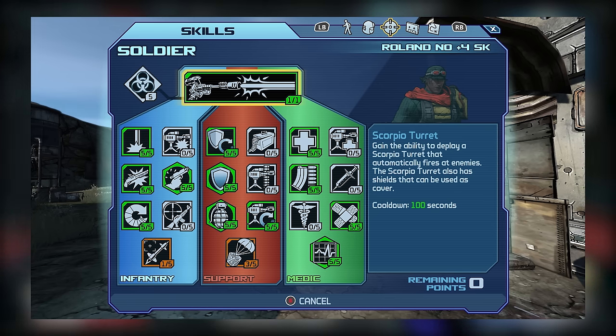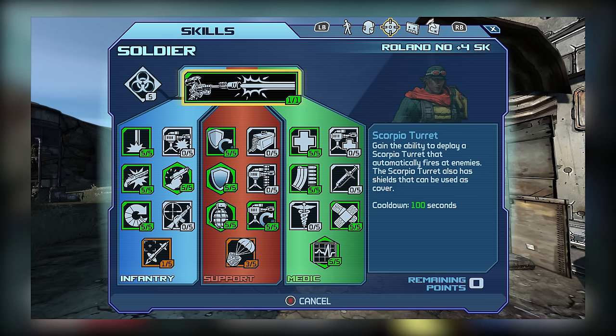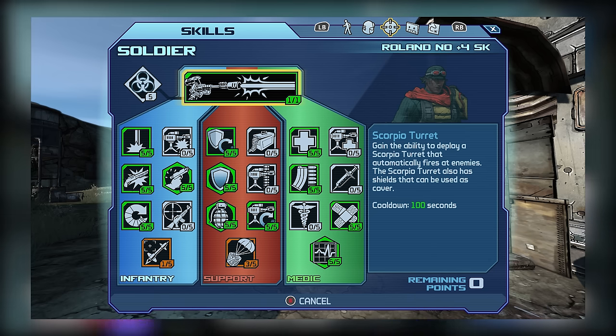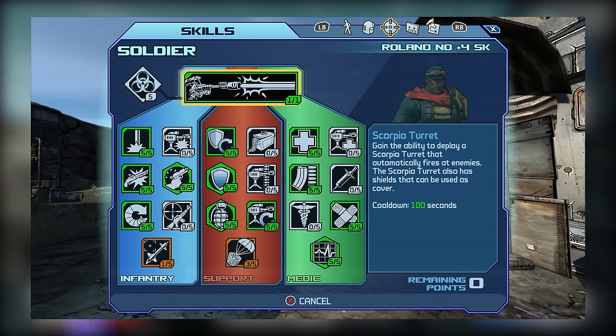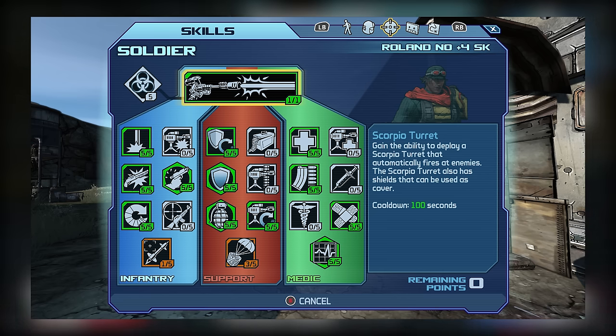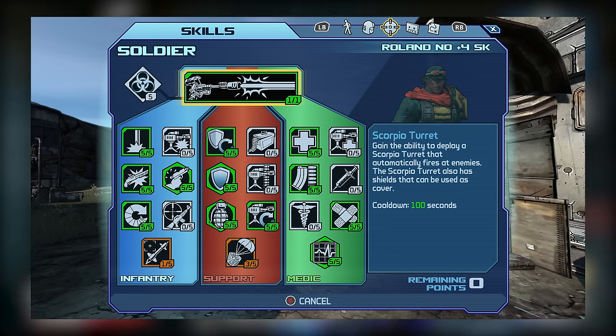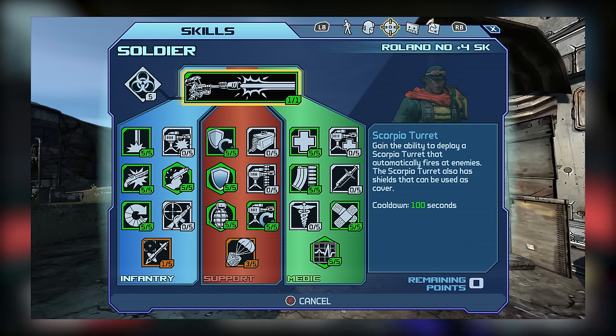For the Support tree, I went with most of the skills I recommended: Defense, Quick Charge, Grenadier, Deploy, and 3 points into Supply Drop. Like I mentioned with Guided Missile, I don't think you need to max Supply Drop since the drops provide plenty of ammo already. Defense and Quick Charge help recover shields, Grenadier helps with grenade ammo regen, and Deploy reduces turret cooldown — all good recommendations.